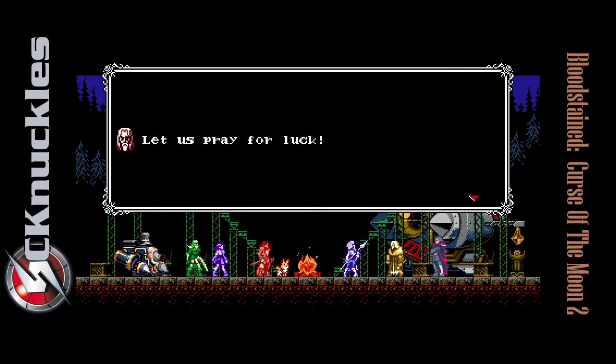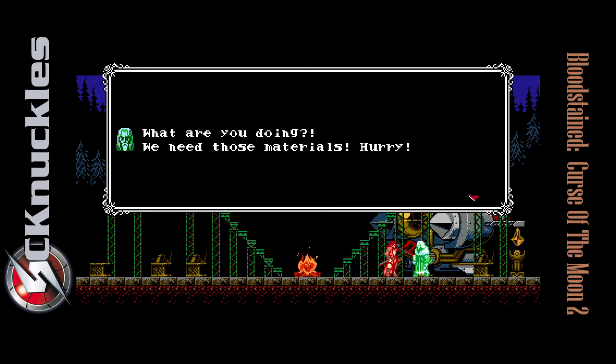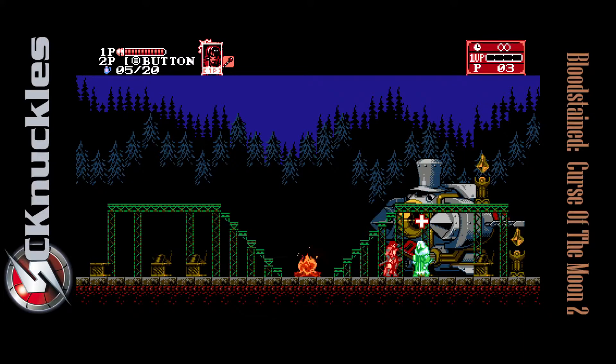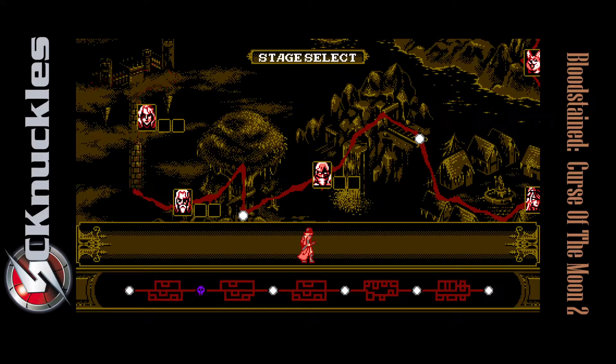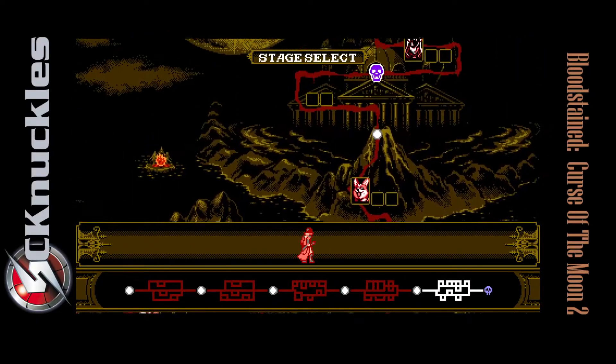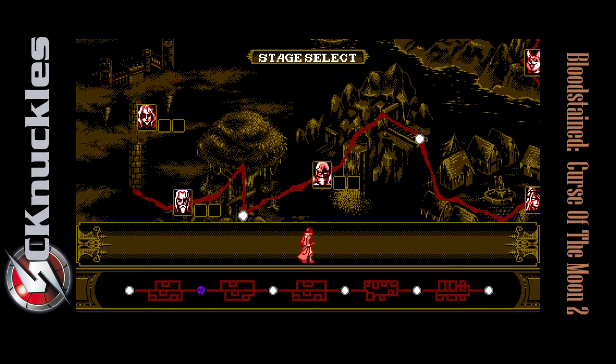So Episode 4, the final episode, is played differently. We don't just have a linear path. We talk to this holographic Alfred here, which would start the final level, but what we really have to do is go back to the levels and complete them — done through a stage select screen. We can go to any one of the seven levels in any order.